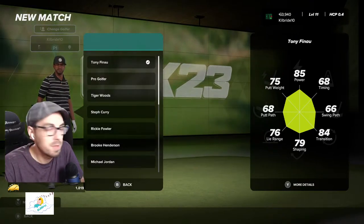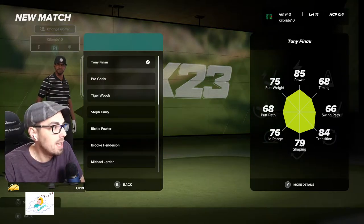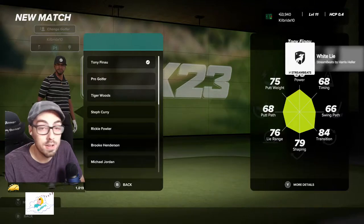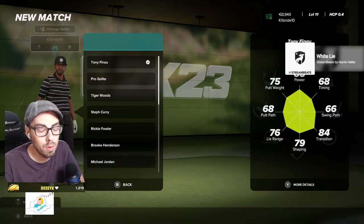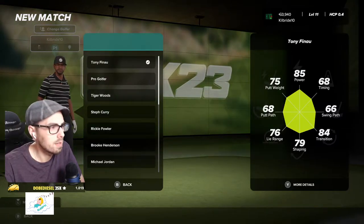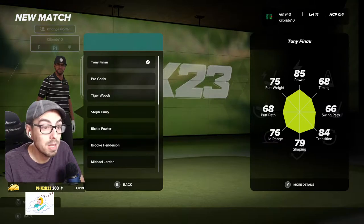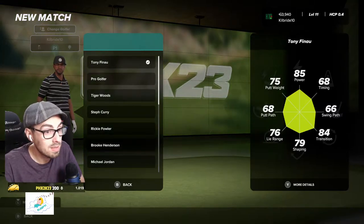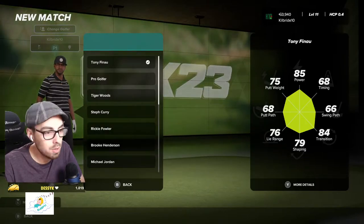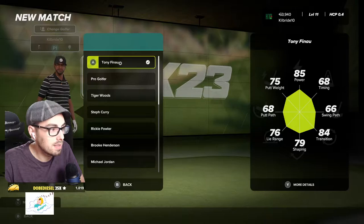What up everybody, back for another episode of the legends series. This week we're going out there with one of my favorite golfers, Tony Finau. He had a couple nice wins in 2022 in real life - the 3M and Rocket Mortgage. Really fun to see him get those wins. He's always out there with a smile on his face, posting like 59s on his Utah scorecards. He's got an 85 power rating and that short backswing - I wonder how it displays in this game.